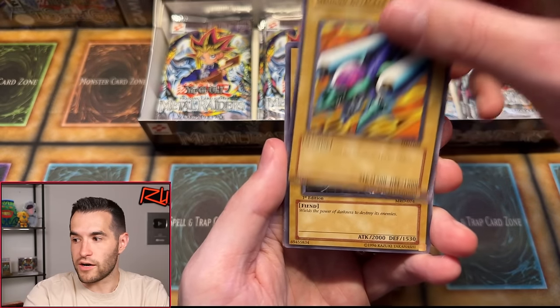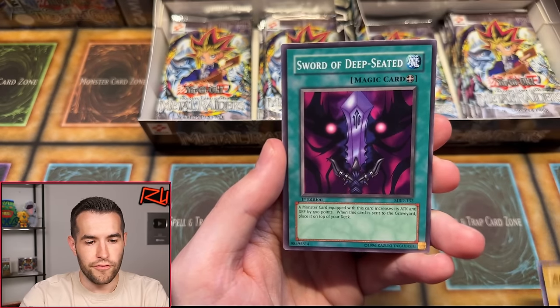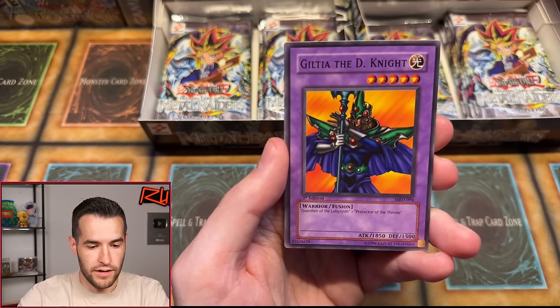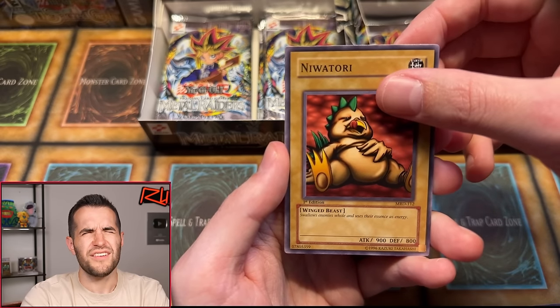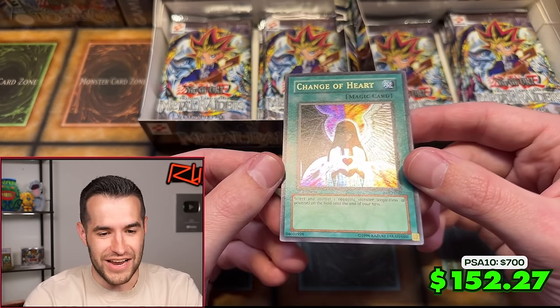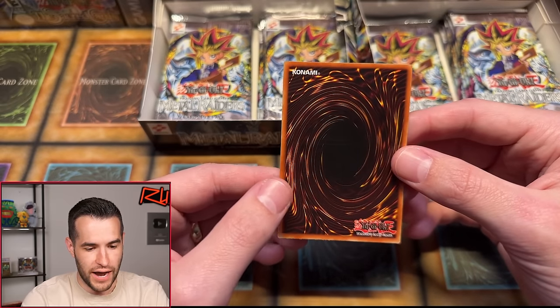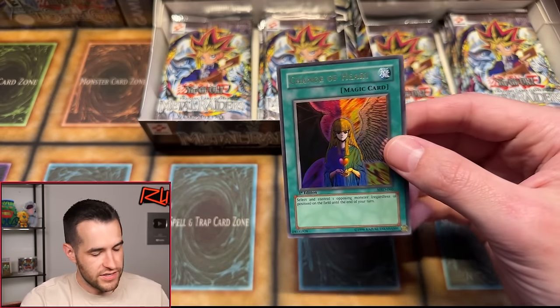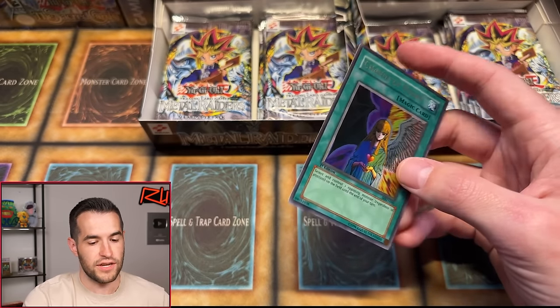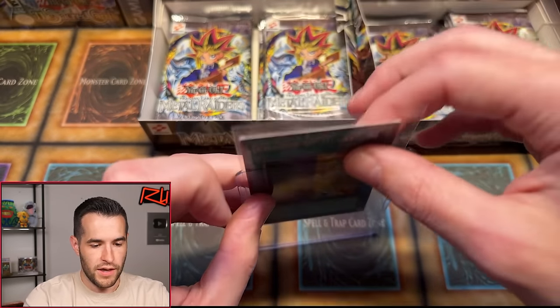Let's get something crazy. Ground Attacker Bugroth, King of Yami Makai, Leogun, Ancient Elf, Sword of Deep Seated, Guilty of the D-Knight, Niwatori — what does that mean again — Electric Lizard. And a Change of Heart — Ultra Rare! Yes! That's a good one. Centering is slightly pushed, beautiful looking card, back looks really good. Big print line on the back right there, but still looks pretty soft. Outside chance you get a 10 on that — probably worth trying. Second Ultra of the stream: Change of Heart!